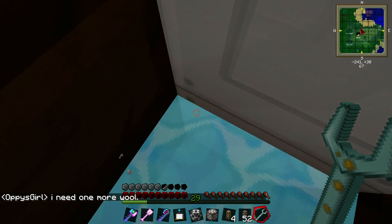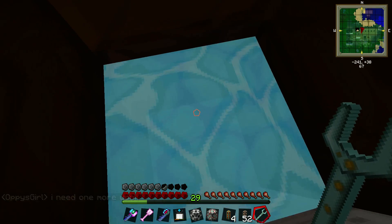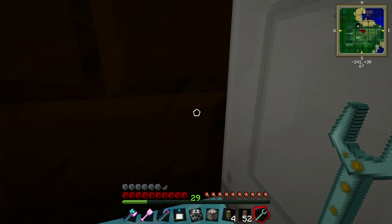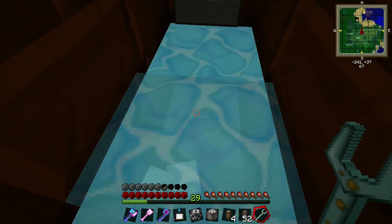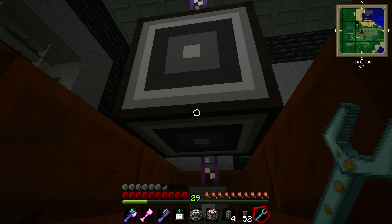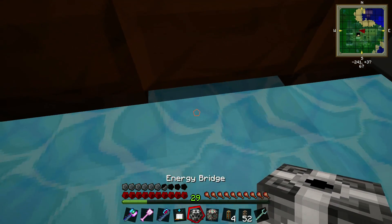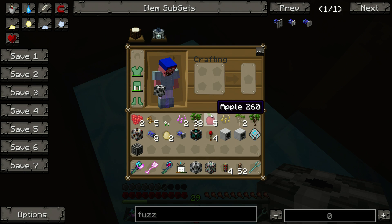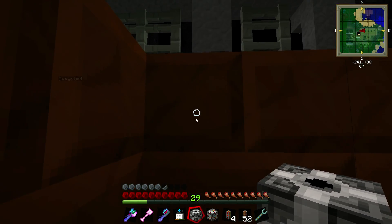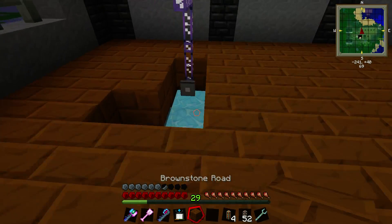There we go. Then I need to break that. How am I gonna get out of here without trapping something I need back down here? We're just gonna punch this block — there we go, that's easy. Now we're out.